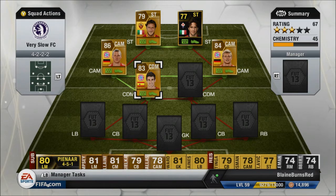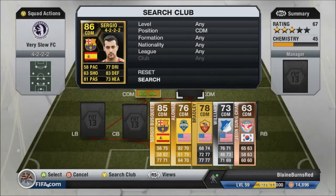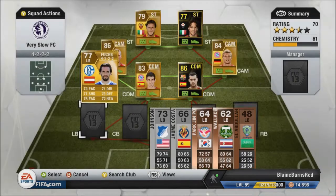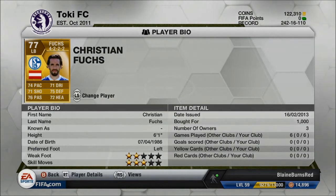The first center defensive mid we have is Javi Martinez — he has decent passing, but his shooting and pace are really, really poor, especially his shooting. I tend to take a lot of long shots and everything was just right at the keeper or off target. The other center defensive mid we had is in-form Sergio Busquets — I'm not sure why he got this in-form, but as you'll see on the right side of the defense it helps out with chemistry.